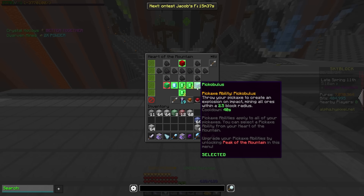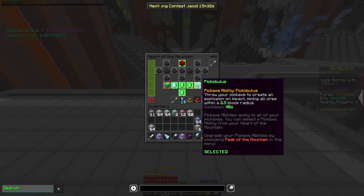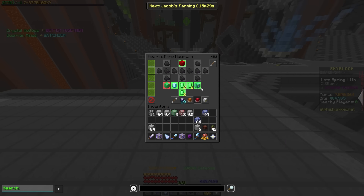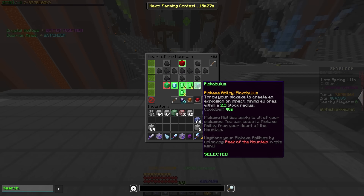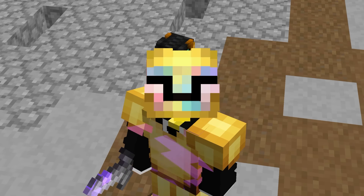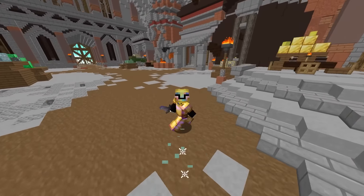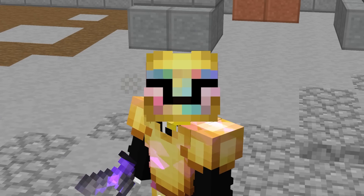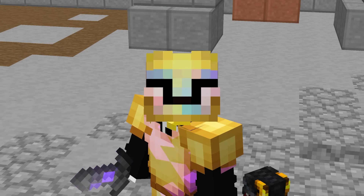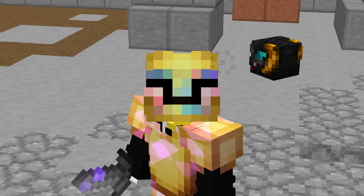A 70-second cooldown cut on this is going to mean that you're throwing your pickaxe a lot. I think that pickobulus, while it's already being used in ability swap builds whenever you're in the glaceite tunnels, it's going to be used much more on a main level because you're going to be able to throw it very, very often. They actually removed the ability to swap abilities whenever one is on cooldown, so you're not going to see the ability swap meta like it's been in the glaceite tunnels where you swap between mining speed and pickobulus — you're going to have to pick one. And this should make pickobulus pretty competitive in that slot.